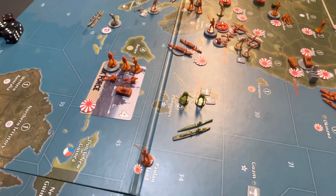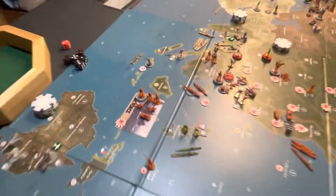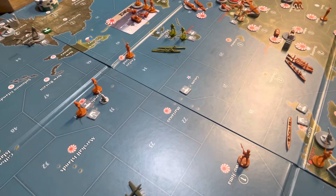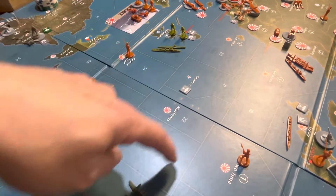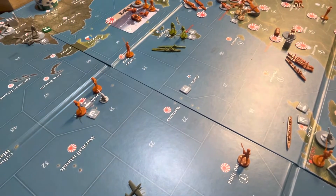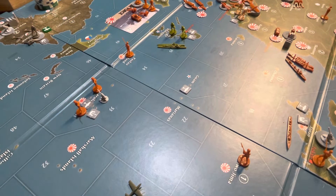I don't think I can move my ships. They could probably move to Guam, but I think that's it. I think, like in Europe, it has to end its turn near an American possession. Yeah, there's nowhere they can really go. Oh well, at least it's a small deterrent to the Japanese for now.